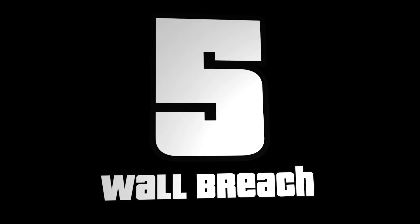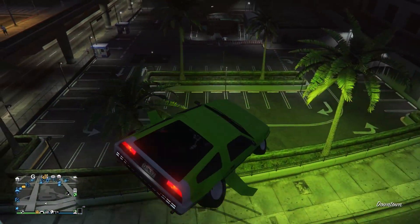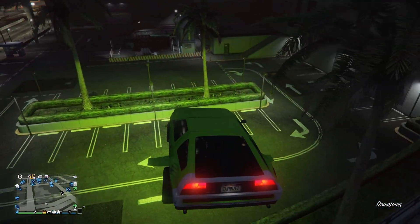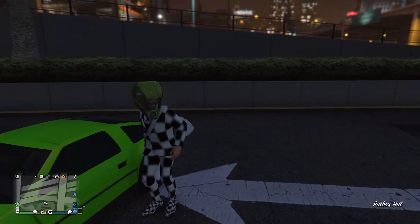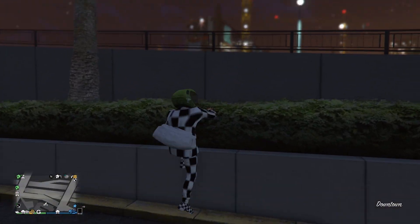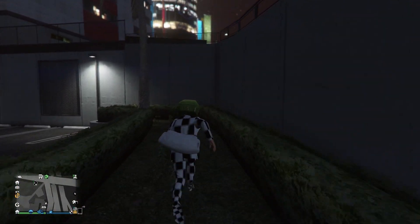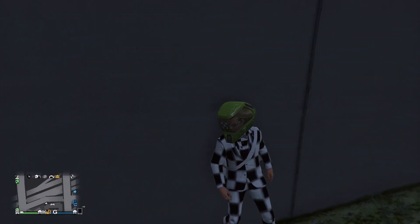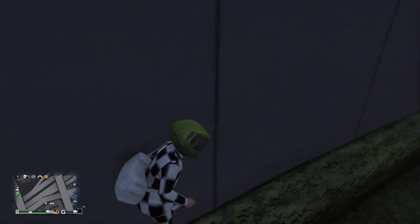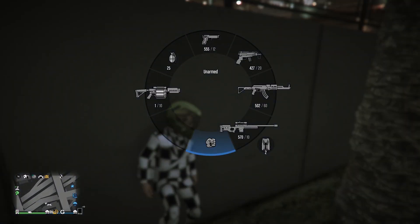For the wall breach, head over to this location shown on screen. Jump on the bushes and make your way to this specific spot — this is the only spot that lets you press R1 or Right Bumper. Get onto the wall and run all the way to the palm tree.